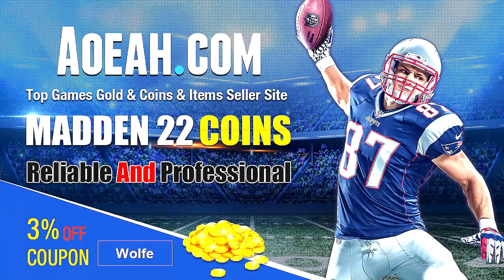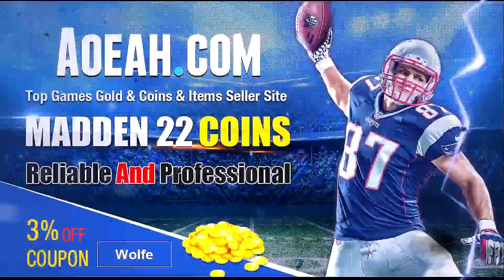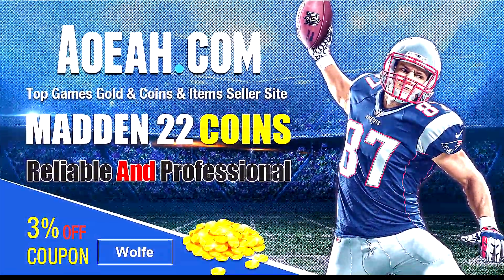If you're looking for the cheapest coins out there to build your god squad, head over to aoeah.com. They are fast and reliable — make sure you use code 'Cold Wolf' to get three percent off. Link is in the description.